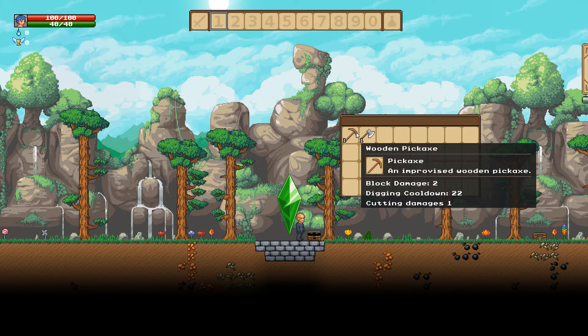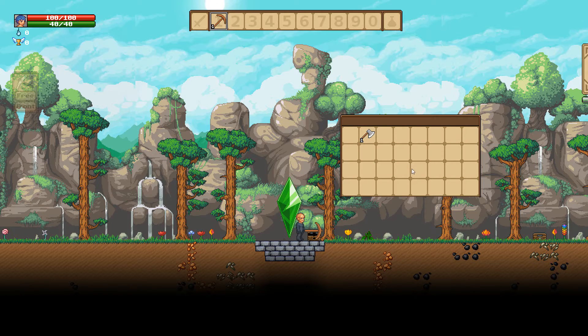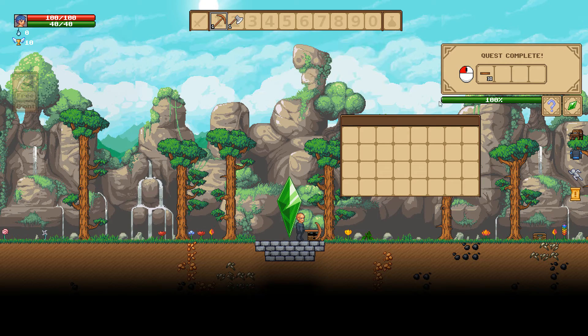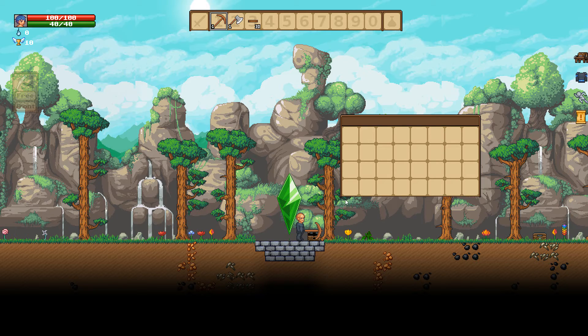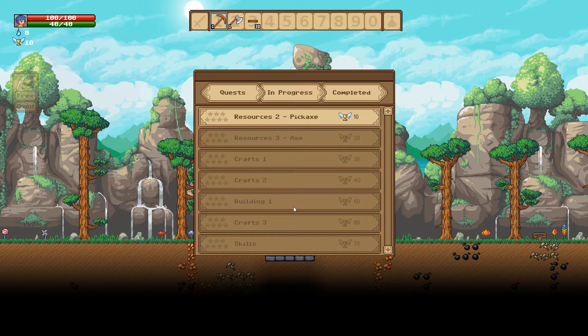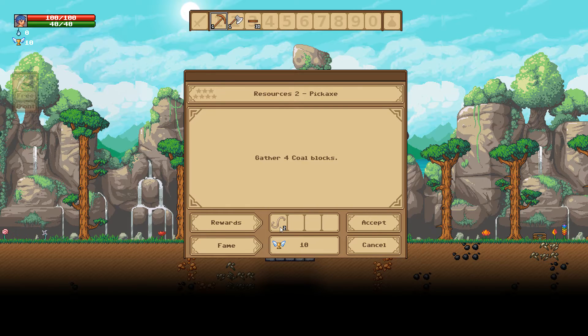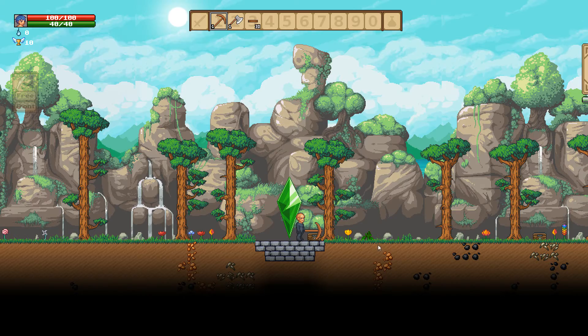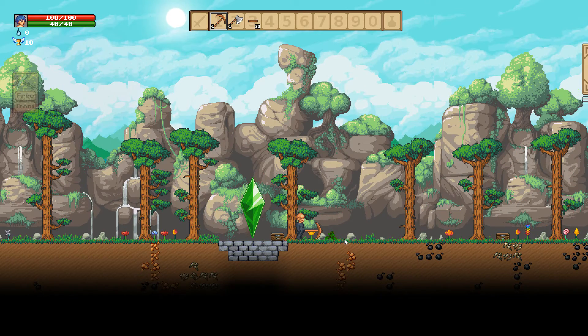We got the wooden pickaxe and the axe — the pickaxe is for mining, the axe for chopping down trees. Quest complete! We got 30 wooden platforms. Press escape to close these little menus — that took me a while to figure out. Next quest: gather four coal blocks and we'll get this sinew or rope or whatever. One thing I really like off the bat is you have a pretty good magnet range.